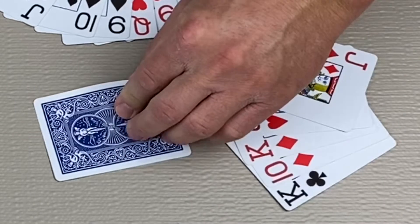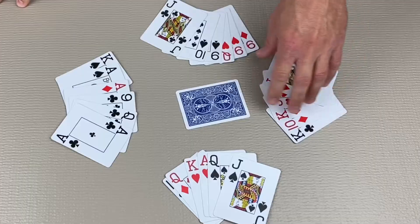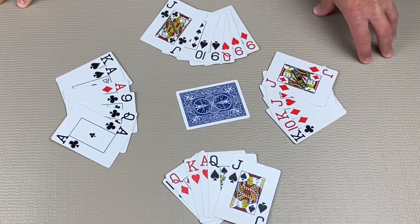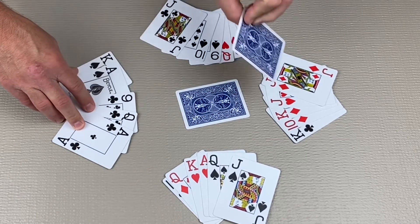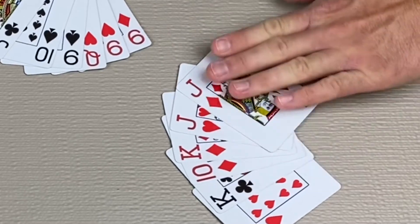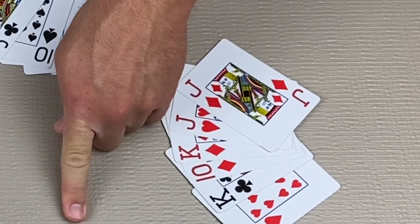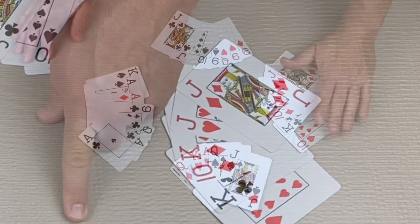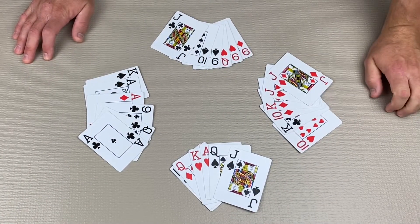If you think you can take all six tricks, there are two ways to go about it that can earn you more points. The first way is to ask — you signal that you're asking by placing your weakest card face down. If no one else bids higher, your partner gives you the best card that they can and they sit this hand out; you are playing alone. The other way is called shooting the moon. When you shoot the moon, you think you can take all six tricks all by yourself. Your partner sits out and you play alone.